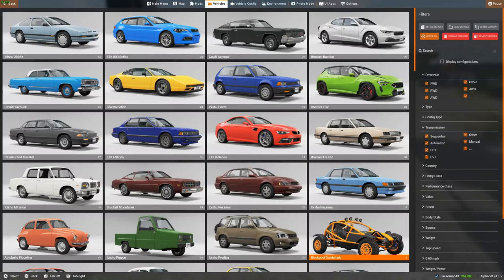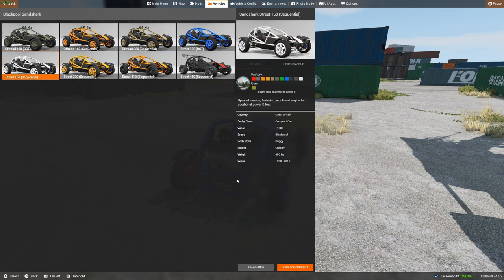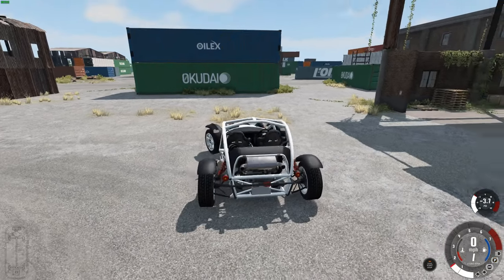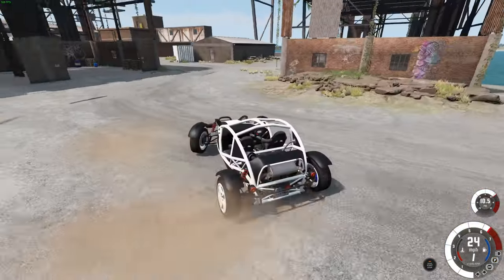The 130 really is not what we want to see — we want to see something a bit more powerful. So the 160. We're just going to build it up and up. The 160 sequential — now we've got some drifting.